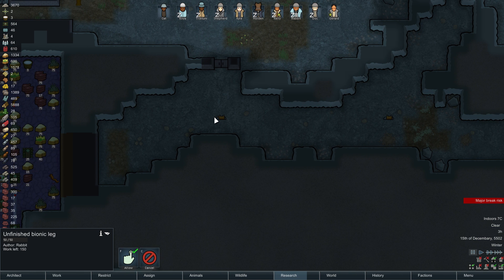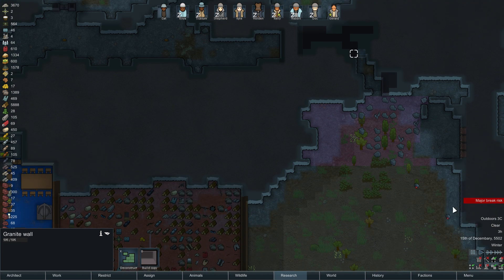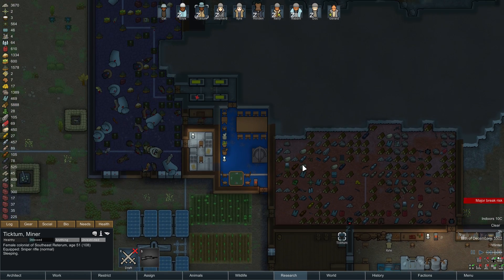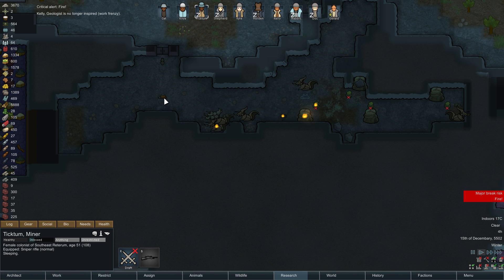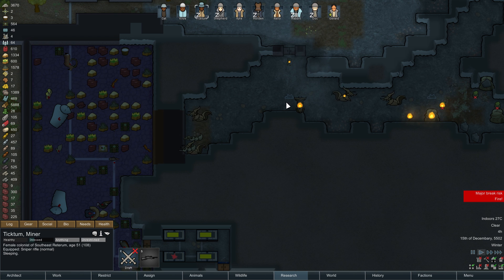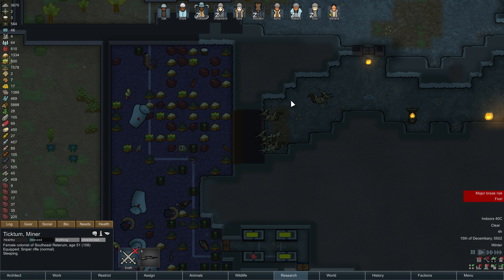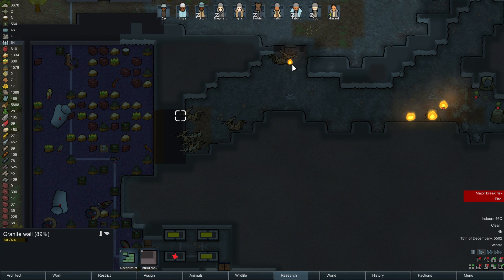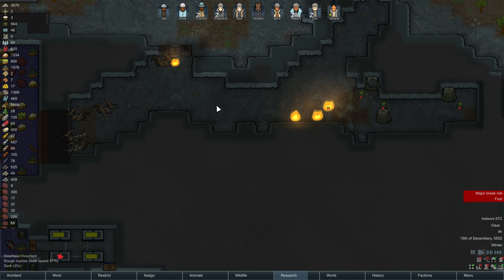I can hear an infestation going on there — it's actually in this room. Let's see what's happening. Oh, infestations. This actually reminds me, we should continue building here. Is it getting hot in here? It's only 25C... it's 30C... oh it's burning. 50C in here — seems to work so far.